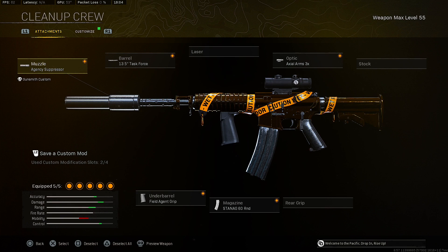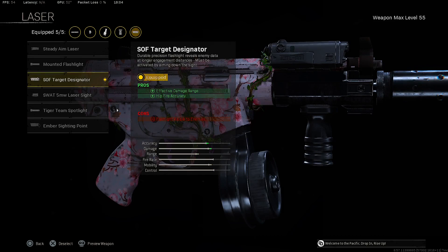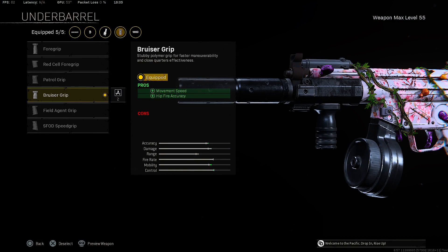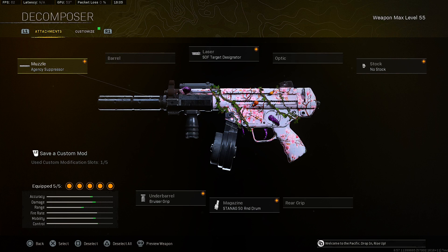Now let's get into the best class setup for the Cold War MP5. Starting with the muzzle, we're putting on the Agency Suppressor for sound suppression, vertical control, velocity, and effective damage range. For the laser, we're putting on the Steady Aim Laser for effective damage range and hip-fire accuracy. For the stock, we're putting on the No Stock for sprint-to-fire time. For the underbarrel, we're putting on the Bruiser Grip for movement speed and hip-fire accuracy. For the magazine, we're putting on the 50-round drum.